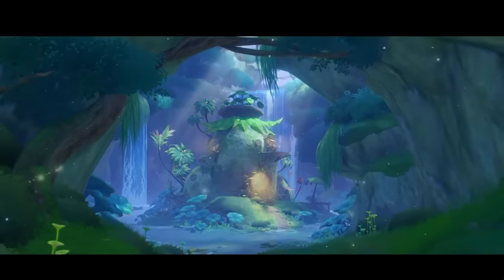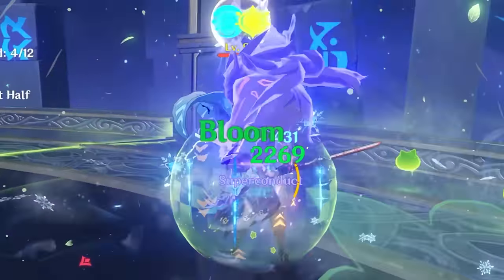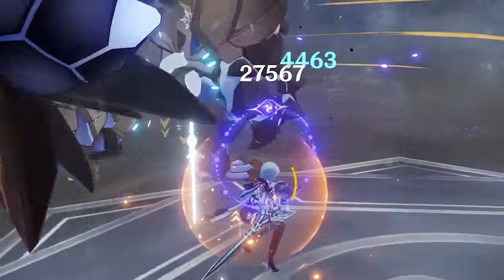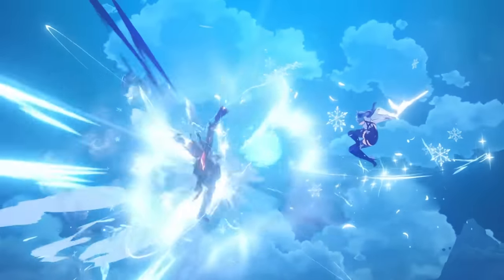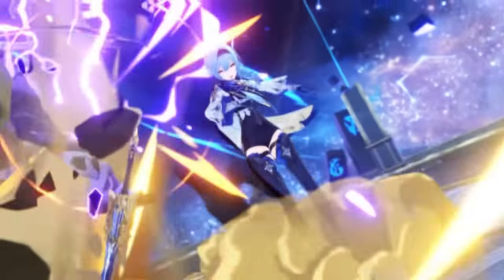As you would expect, some things have changed since then. Poor Eula lost her buddy Razor in the physical department who betrayed her for Aggravate and Hyperbloom teams, but she still proudly wears the title of physical queen on her chest. Despite all the changes in popular team archetypes over Inazuma and Sumeru patches, Eula remains the premier hyper carry to build around for physical damage.